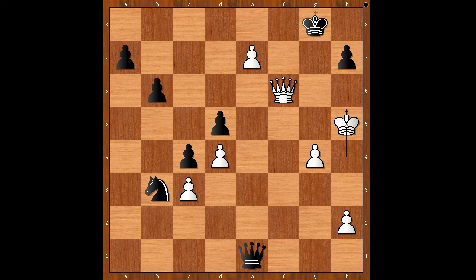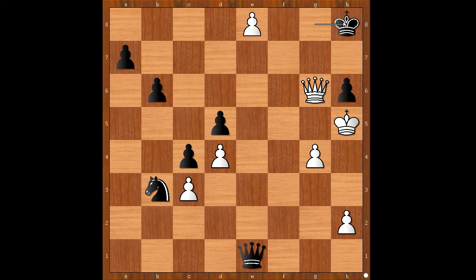For illustration, here is one final line: h6, then check, after king to h8, pawn to e8 queen check, forcing black to take the queen, and then queen takes queen check. That was a piece of art by Botvinnik. What do you think of this game? I hope you enjoyed watching this video. I wish you good luck with your chess. Bye for now.